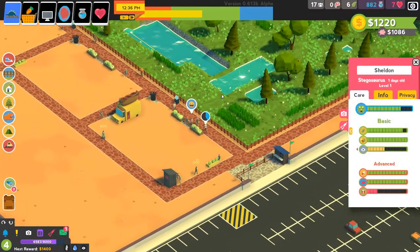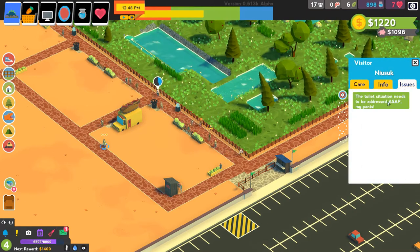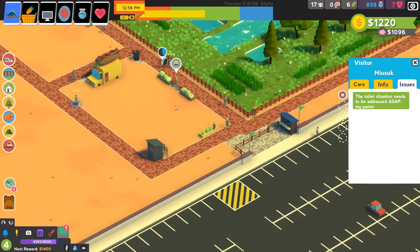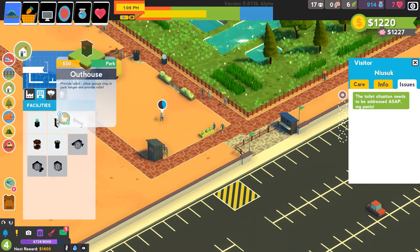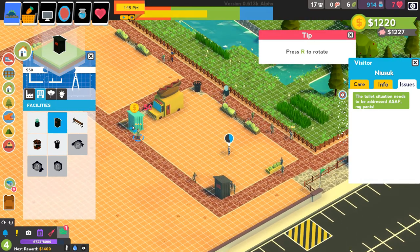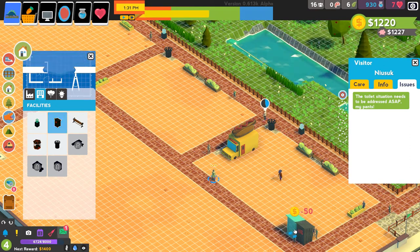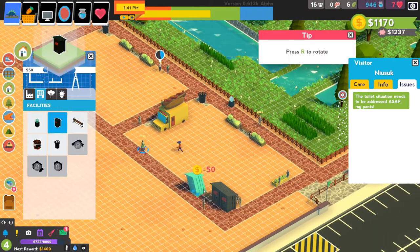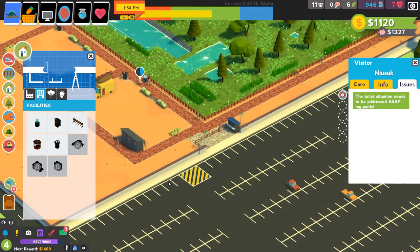We can see we've already brought in 1,000 for the day, so we're not doing bad. We have a toilet situation — there's a line forming outside the toilets according to our guests' issues. We need to add some more toilets ASAP. Let's go ahead and throw down another one because they are relatively cheap and that's an issue we can easily avoid for the future.